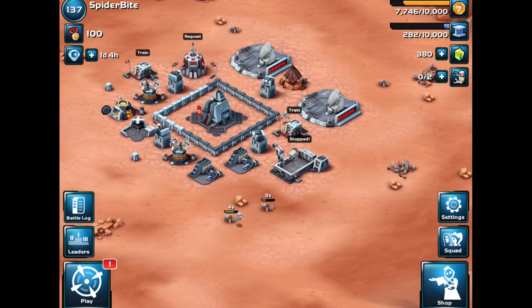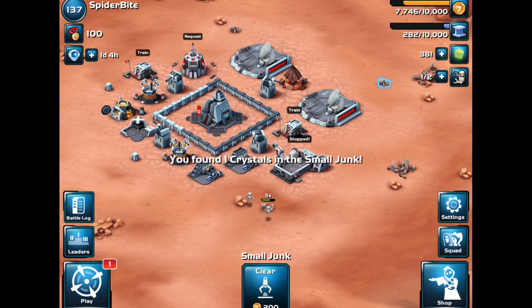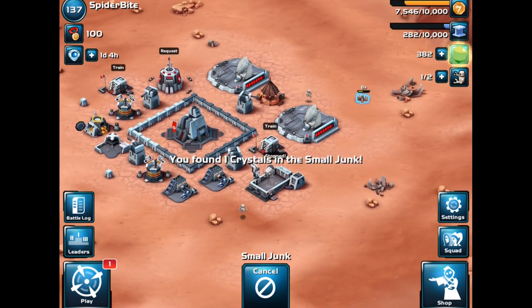We've got two droids so we're gonna clear a bunch here and see what we get. We get 380 crystals — not credits, crystals. So we do get crystals from clearing junk, which is great.